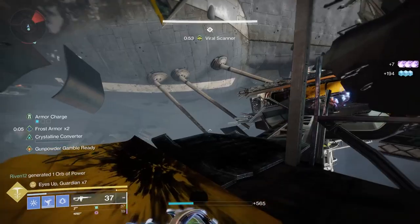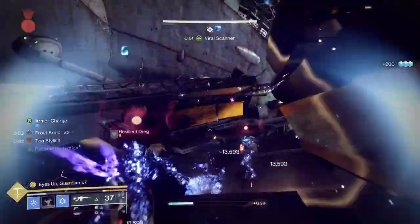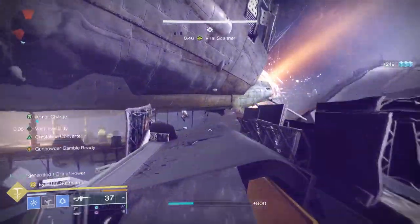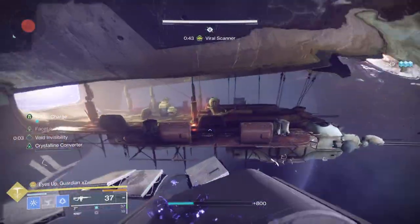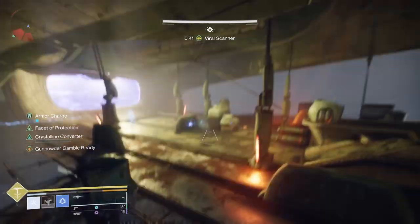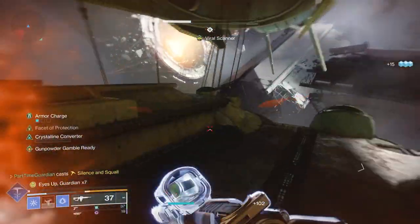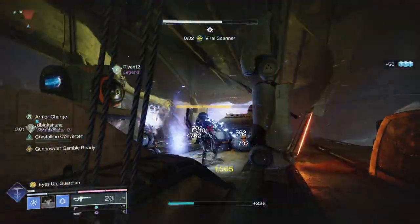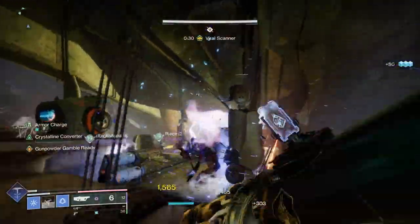You'll notice there are three doors that are not shielded, each with a symbol on top — like a heart, lung, or similar. Go through one of those and slay out adds as you head further down. As you get closer to where you have to use the scanner, you'll see some large enemies you'll need to kill. As you kill them, a force field will come down and you'll be able to dunk the scanner.